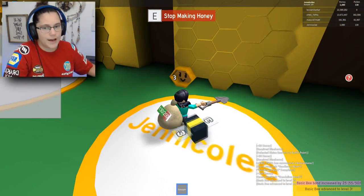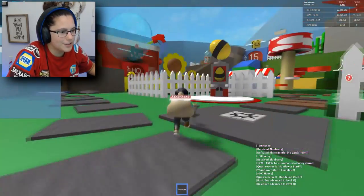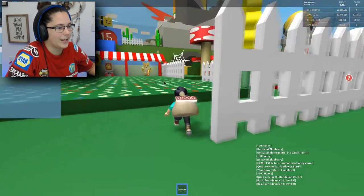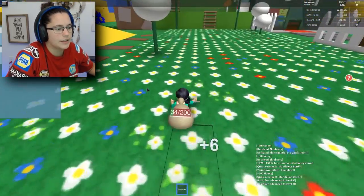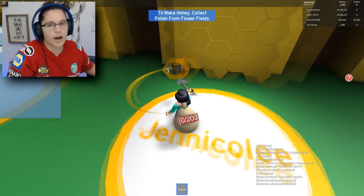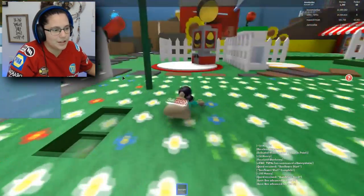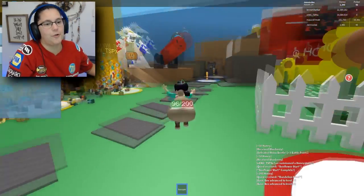Let's go ahead and make this honey real fast. Now we have to go to the dandelion field. Where is that? I don't even know what a dandelion looks like in this game. That's a sunflower. Okay, where's the dandelions? There they are. I just need to fill this up and see what else he'll give me. I think he collects more from me now. We're almost done. The quest is complete!